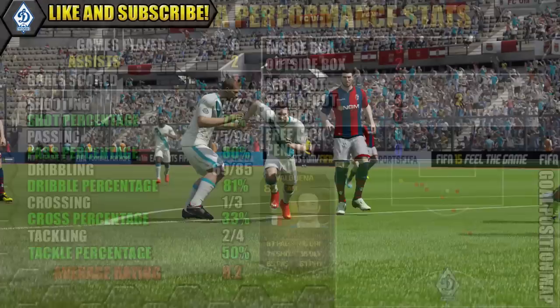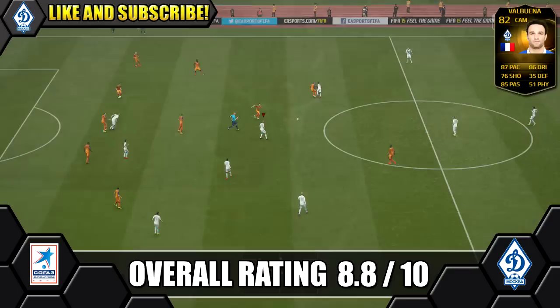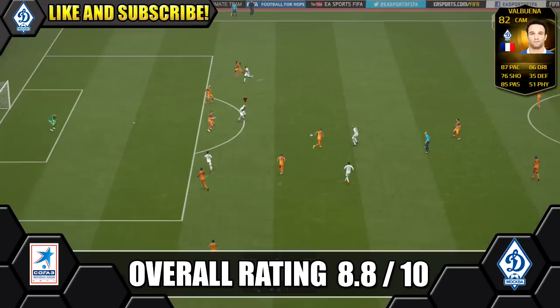Overall we're giving Informed Valbuena an 8.8 out of 10. He was a quality player to use — perfect for a CAM position with that pace, dribbling and passing ability. Unfortunately he is really weak, which is a bit of a major letdown, but he's great evasively, can dance through defenders using skill dribbling then acceleration to open up great space, and had a cracking scoring record of 7 goals in 6 games from a CAM.